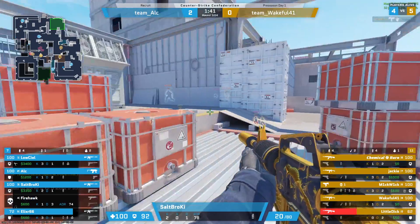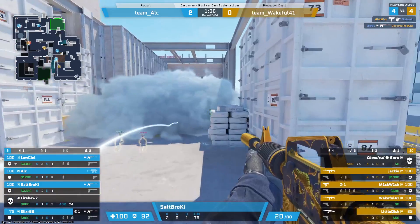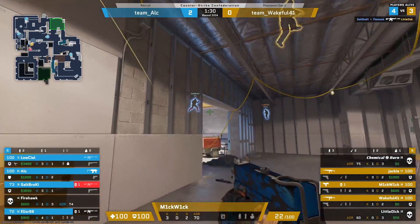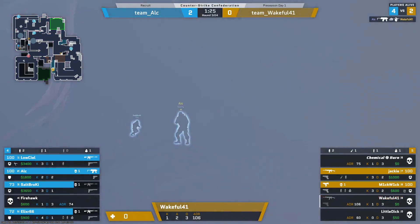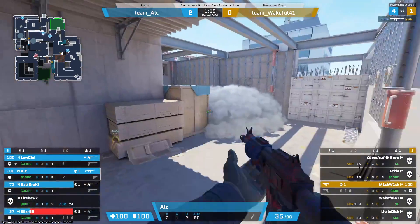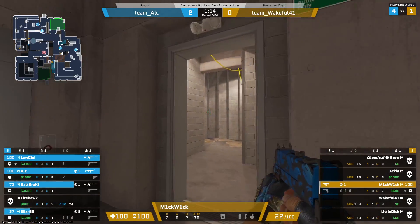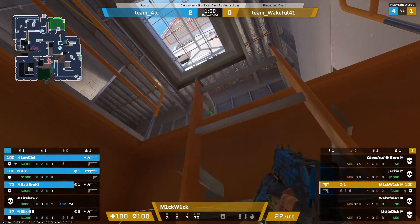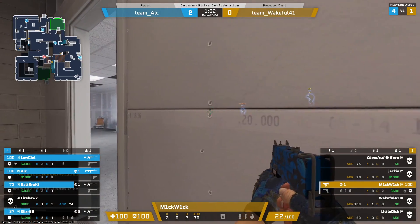Brokie lining up the splash, going to be flashing in — I believe that was firehawk over on the B ramp. You see more action, brokie gonna get one, slipped out on the ramp. Wakeful gonna get eliminated in the smoke — that's alc. Two wise for that sneak. All on to mikwik here — does have the bomb, does have a smoke, a flash and a nade.